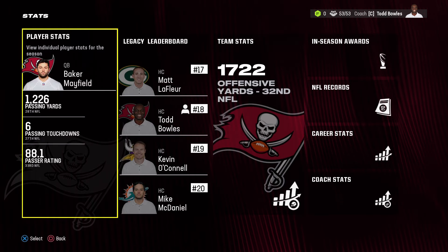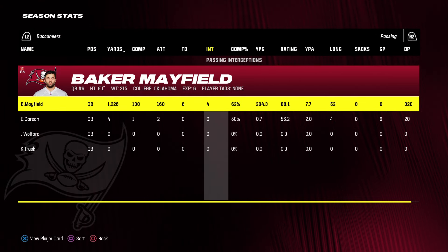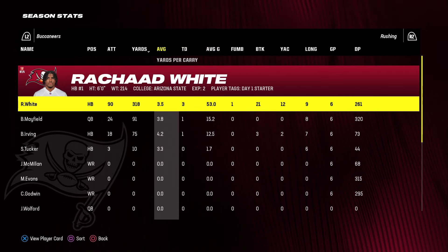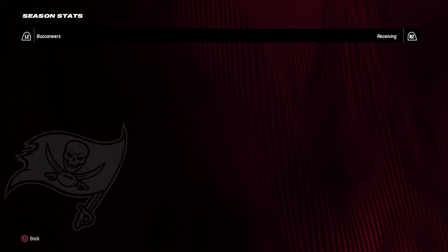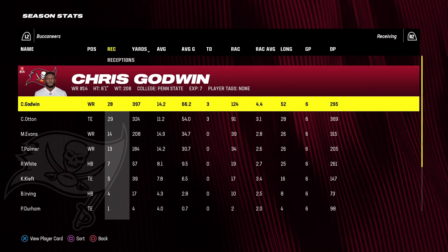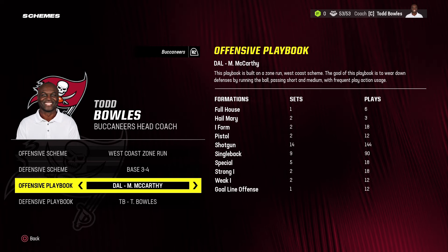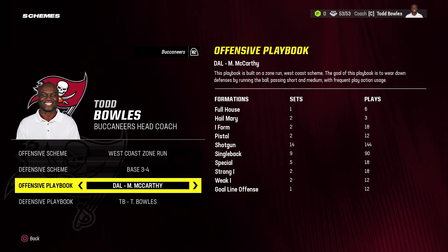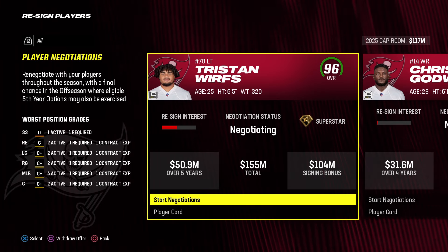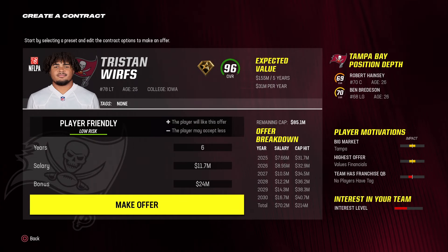At the midseason point things are going terribly — we are 1-5. Panthers are 4-3, Falcons 3-4, Saints 1-6. Checking season stats: Baker Mayfield has an 88 rating, 6 touchdowns, 4 interceptions. Rashad White doing bad — 3.5 yards per carry, only 3 touchdowns. Switching to the Dallas Cowboys offensive playbook — one of the best West Coast Zone Run playbooks in Madden simulation — to try to save the season.